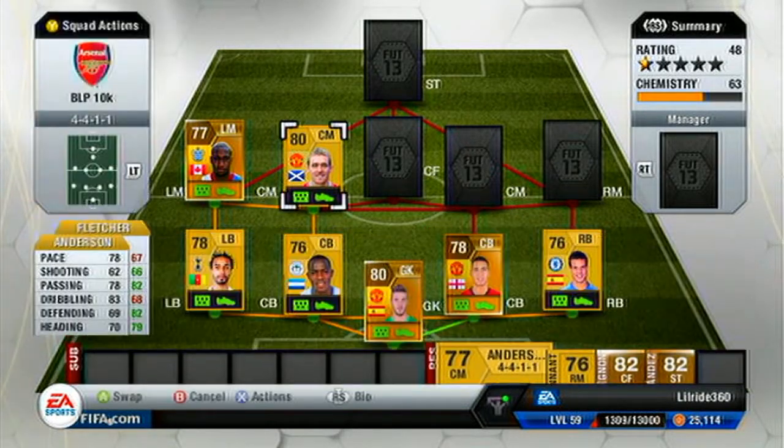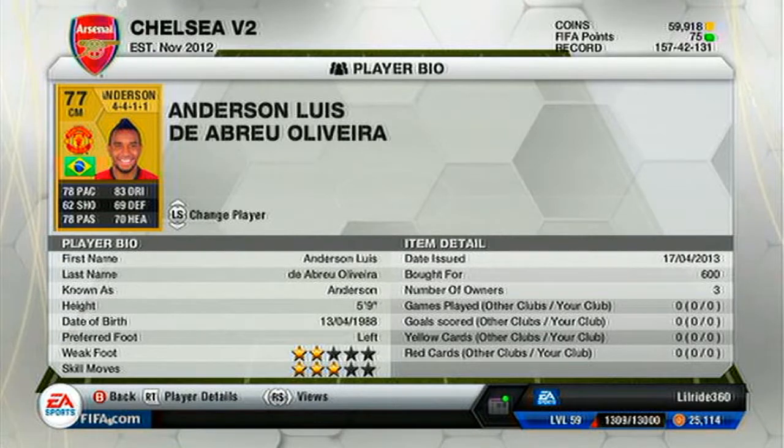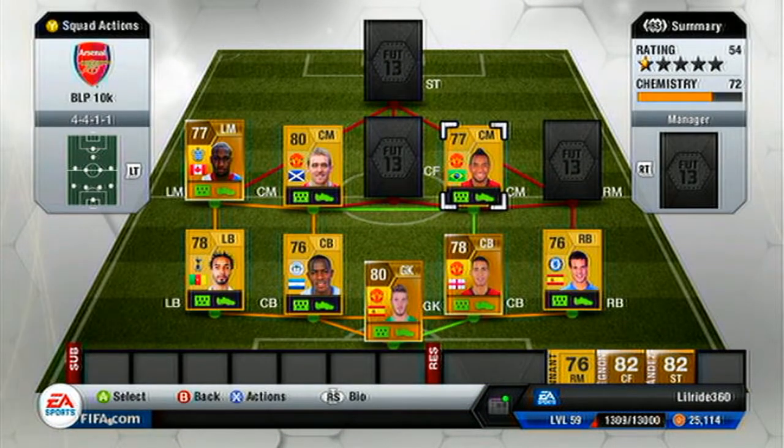Anderson is the counterpart to Fletcher in midfield. Fletcher is that holding rock whereas Anderson is the guy who moves forward, brings the ball forward, brings play forwards, and then releases it. He's got the dribbling and passing to release it and you shouldn't worry about anyone closing him down because his pace is 78 for a midfielder — that's good. He can definitely release the ball from midfield, and I only got him for 600 coins — another underrated player you guys should definitely get.